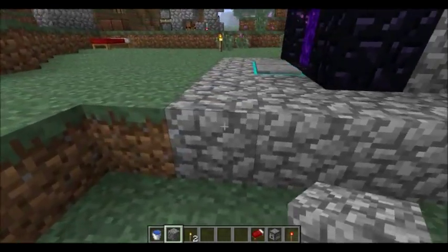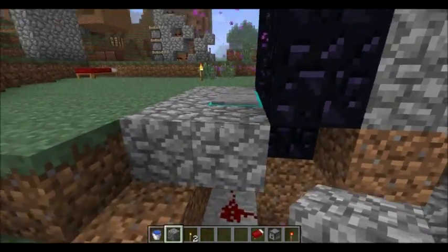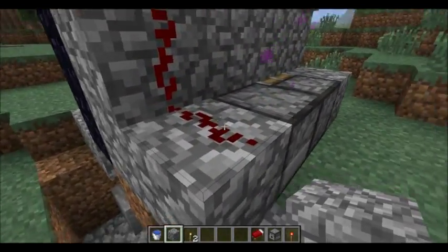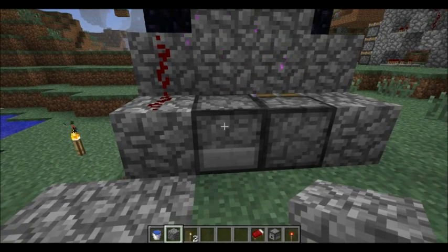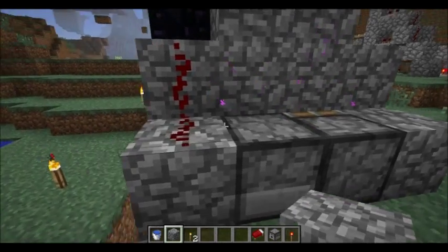The wiring part is quite simple, if I just remove this cobblestone. All it is is redstone dust underneath the pressure pads, and it goes to these inverters. Basically all I needed to do was power this block right here, because once this block is powered, it powers the dispenser right here, and the dispenser has these nifty fire charges, which is what makes all this possible in such a compact space.